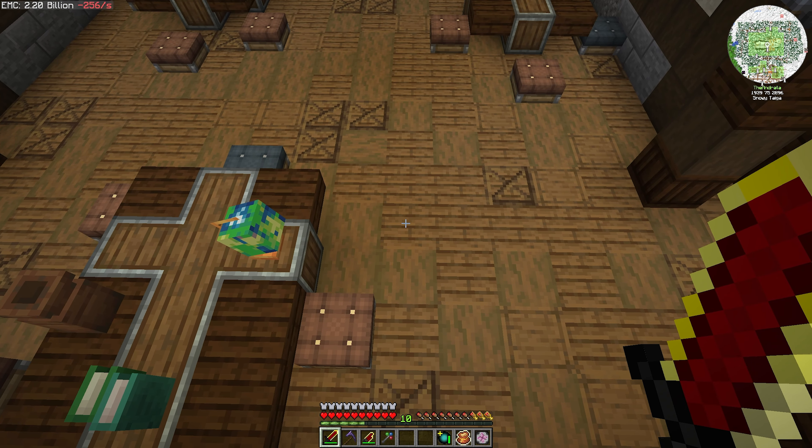Inside here, if I go ahead and utilize my rotten egg, it's going to convert all that over to dreadful dirt. Get out — jeez, that was close. I should probably go ahead and chunk load this just to be safe so creepers can't do their thing. But you can see the mob masher did its thing. So if I turn this on, and this on, and this on, all those mobs should start getting mashed. They're all going to end up in the masher and immediately die, and you can see we're getting stuff spawning in.